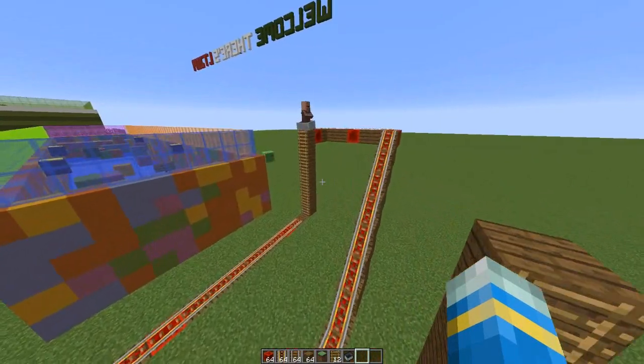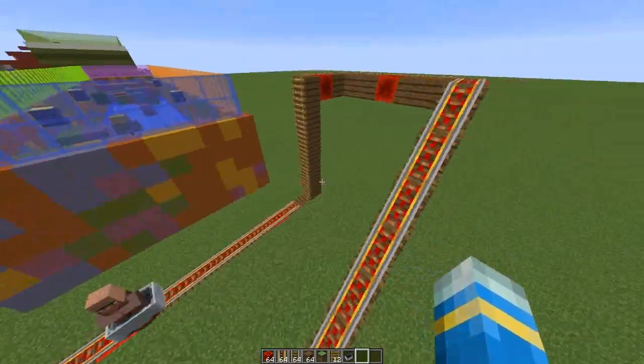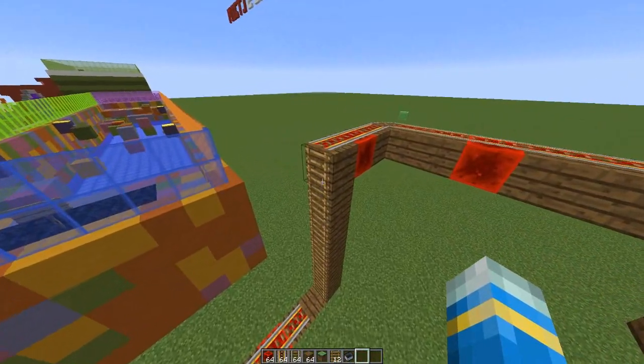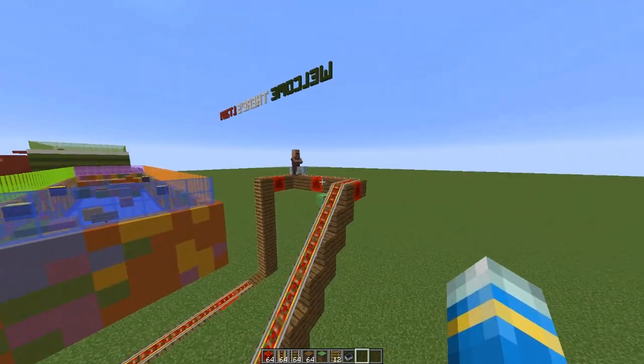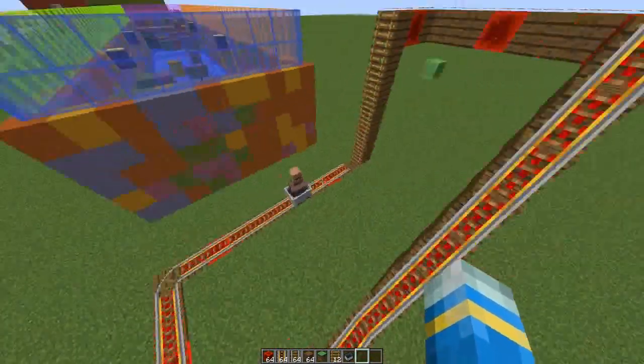Hey guys, welcome to another plugin tutorial. Today it's on Vertical Rails, a really awesome plugin by InventiveTalent which allows you to use ladders as rails and go vertically up. This is really cool if you've got maybe a skyscraper or something and you don't want a complicated staircase.